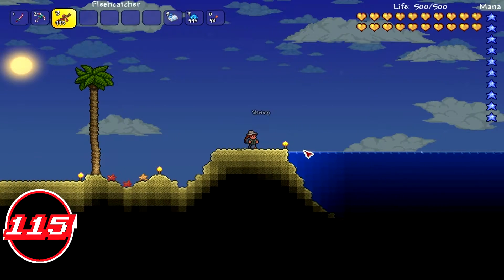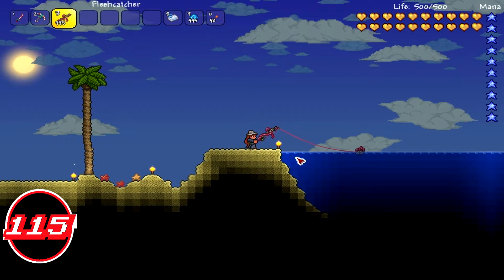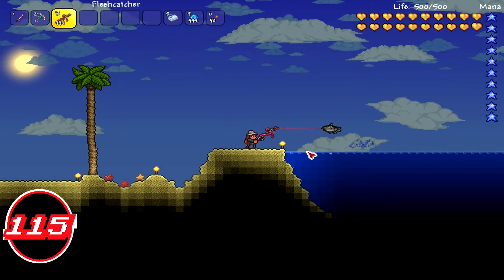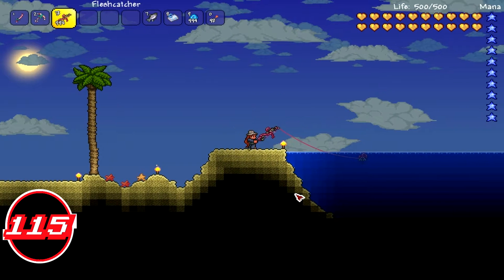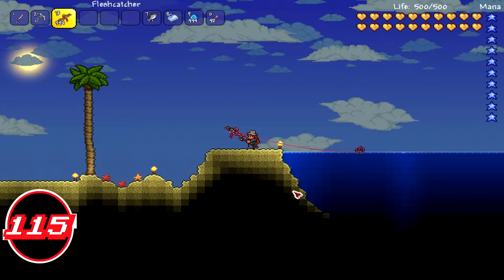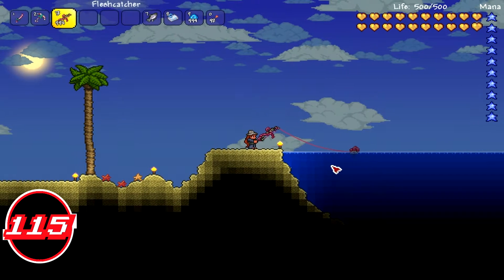Hey, how's it going everyone, chippin105 here, and today we are back with another Terraria in-depth video. Today we're going to be going over the Flesh Catcher, which is a fishing pole that has a 22% fishing power. It requires bait to fish, like every other fishing pole we've gone over.